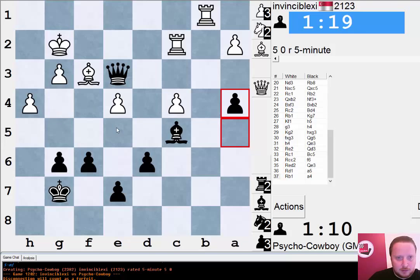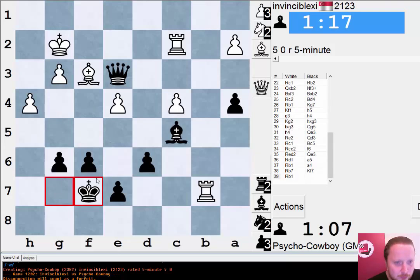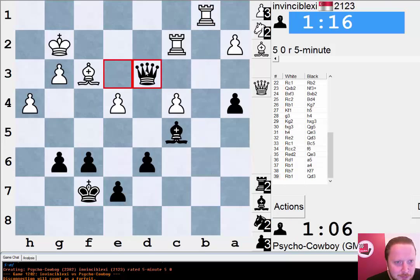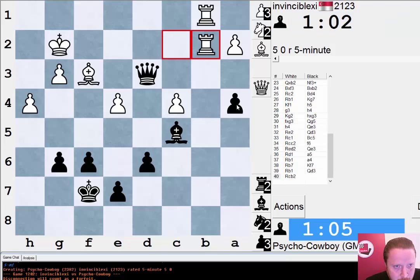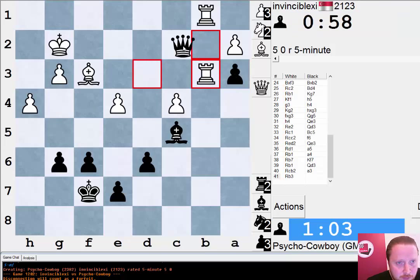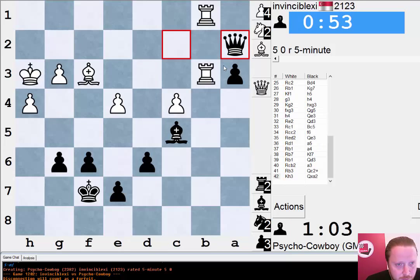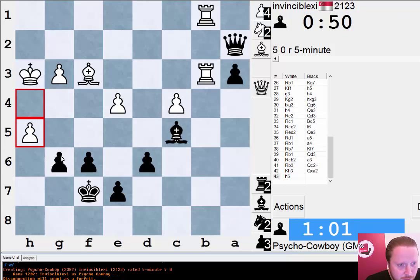I'm such a slow player — unbelievable. I've got a dodgy mouse hand, which doesn't help my blitz. Queen d3, and I don't want to lose this one because of Elo points of course. How am I breaking through? Let's throw that in — at least I'm getting to the second rank now and I can win the a-pawn. This little a-pawn push has helped me quite a lot. I can pick up the pawn on a2 and get a very dangerous passed a-pawn. Things are looking good — could this actually be a smooth game for a change?